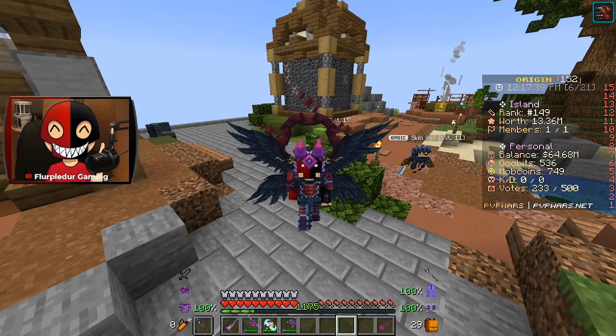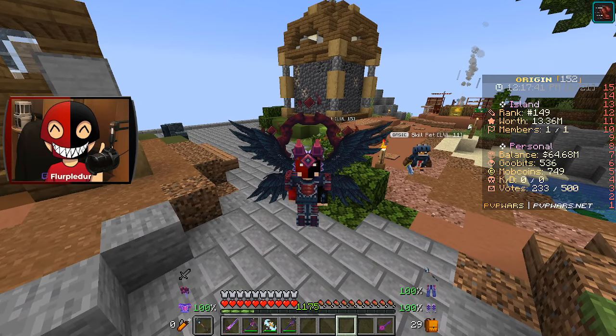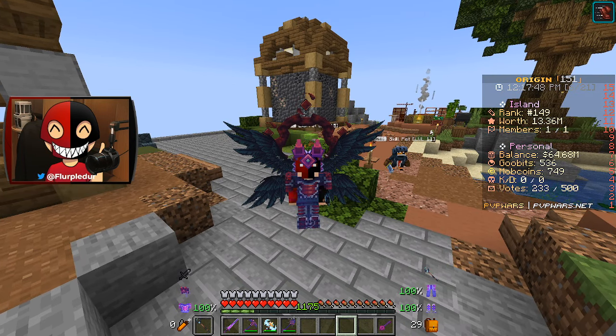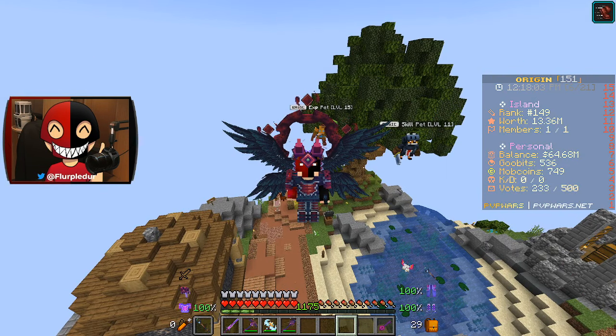Any mob you kill is upgraded to the next tier. For example, if you kill a cow, it'll upgrade to a goat and give you that loot. If you kill a max tier cow, it'll give you a max tier goat. They also added a brand new global boss battle that spawns every hour and drops a super OP loot pouch. I'm excited to check that out, but that'll have to be down the line.